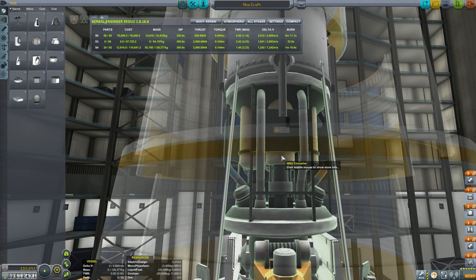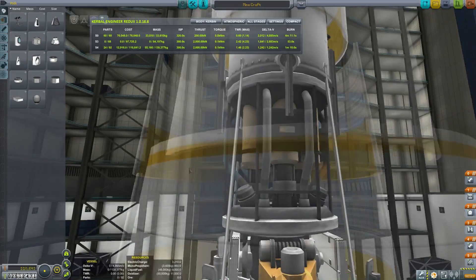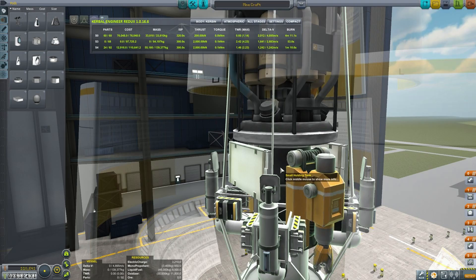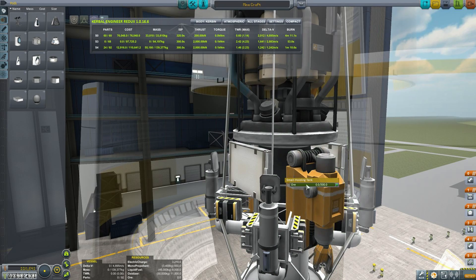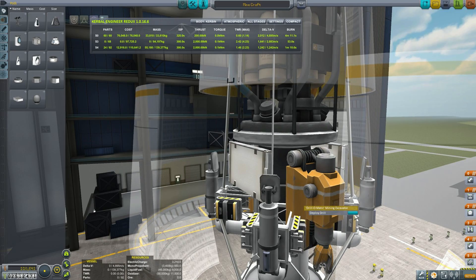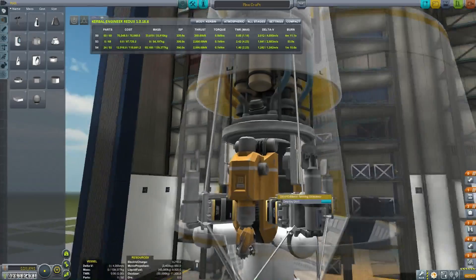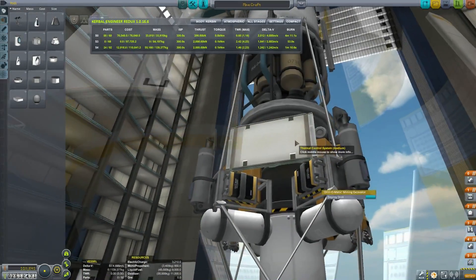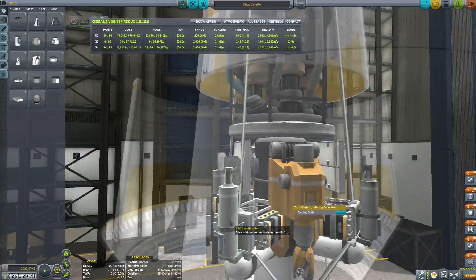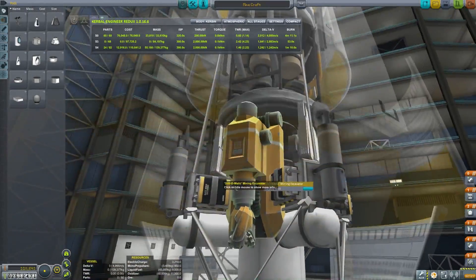You must have an ISRU converter — this is the magic box that will take ore and turn it into whatever type of fuel you need. Underneath this I have a small holding tank, which will contain raw unrefined ore extracted using the drill-o-matic mining excavators. I've put two on this, but if you can balance a spacecraft you can get away with just one. And then I've put some landing gear on this thing — the whole thing will land vertically on the surface.